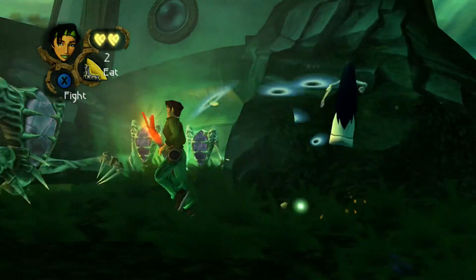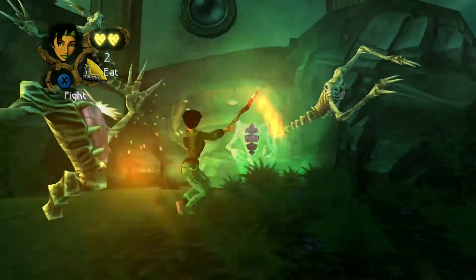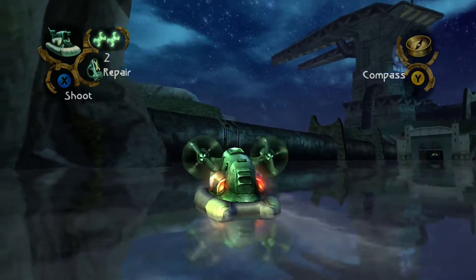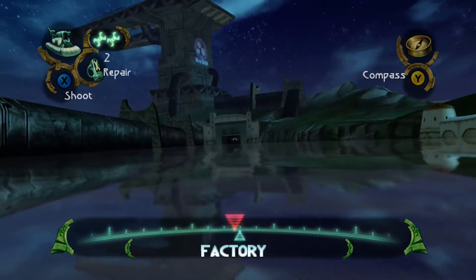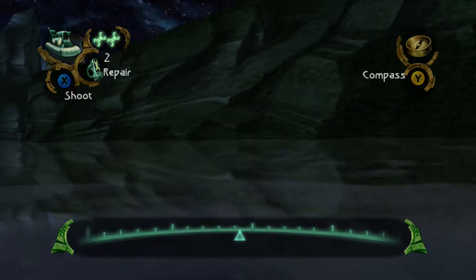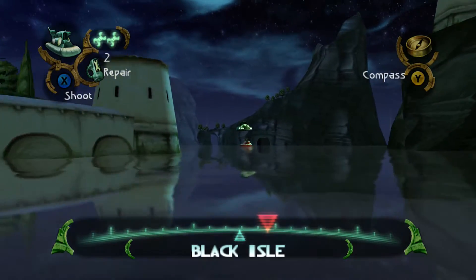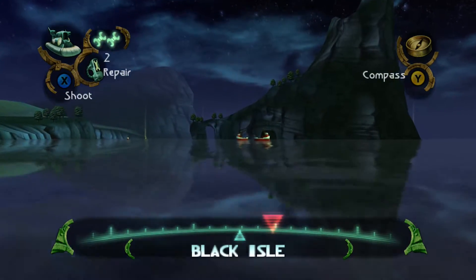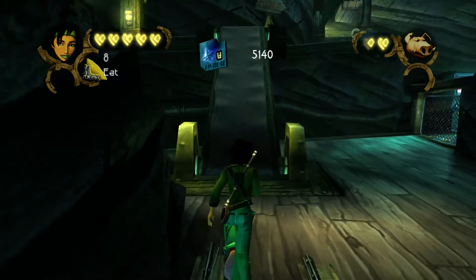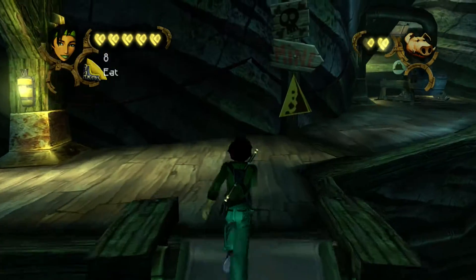Beyond Good & Evil was originally intended to be a trilogy from what I researched, but due to low sales it never happened. There's been a cult following for this game and rumors keep surfacing over the years about a sequel. October 2016 though, Ubisoft finally confirmed Beyond Good & Evil 2 is in development. The game was originally released on PlayStation 2, Xbox, GameCube, and PC back in 2003, with the HD re-release coming 8 years later in 2011 to 360 and PS3.